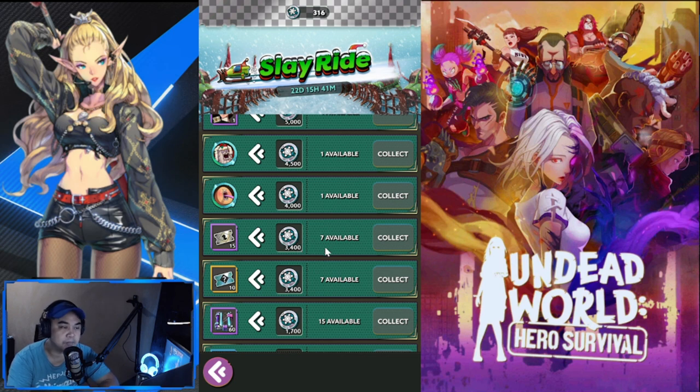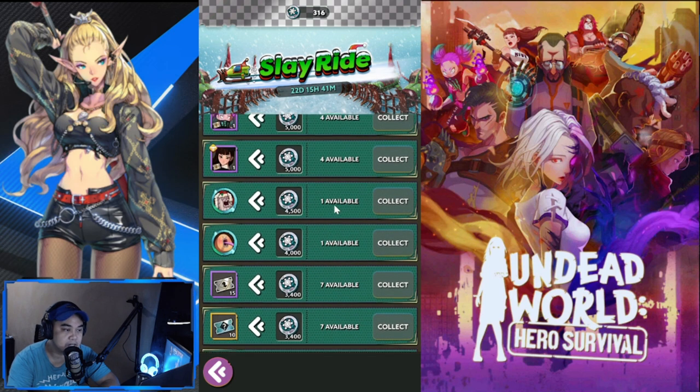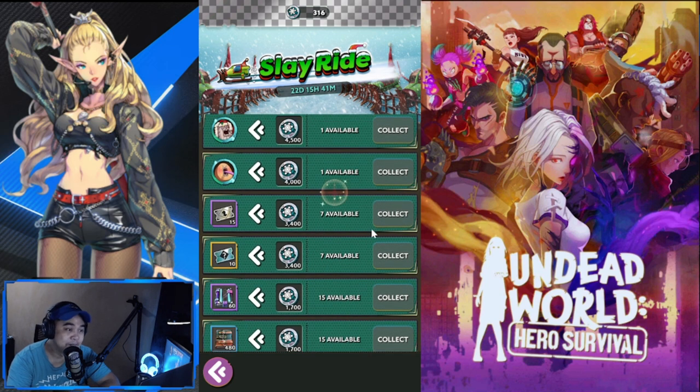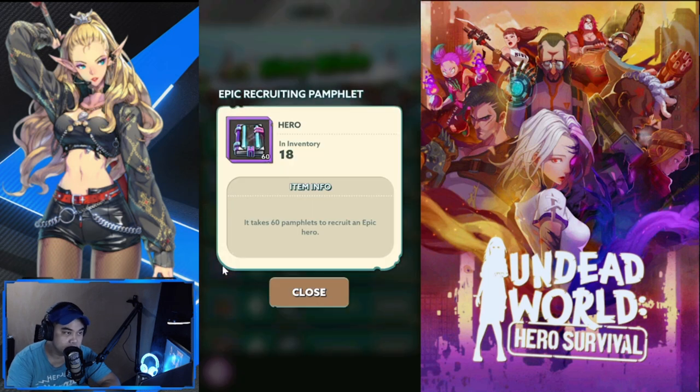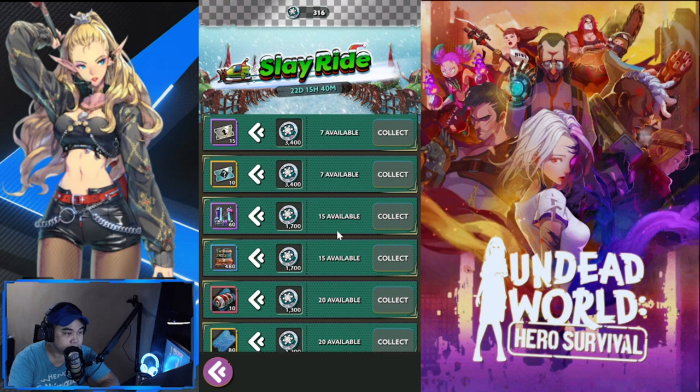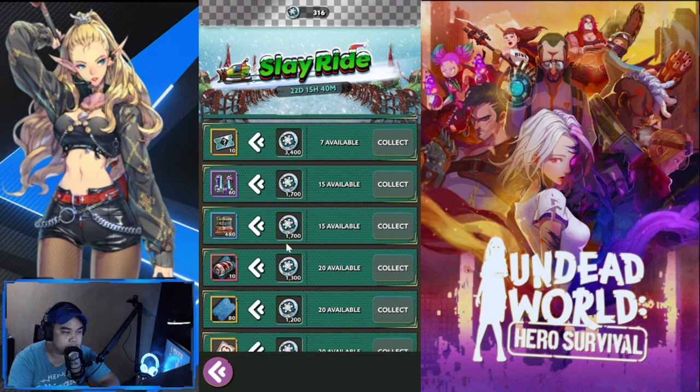Try to aim for either a hero copy or the recruitment tickets. Actually, these recruitment tickets might be more valuable since some of you may not want Rock or Tanya. These are faction recruit tickets — if you want to recruit for a specific faction, these are 70 recruits, and the recruitment ticket is 105. Definitely go for them if you want. If you've exhausted these, go for the epic recruiting pamphlet — that's already 60 recruits with 15 available, so you'll be recruiting around 15 heroes.